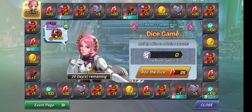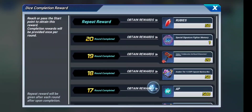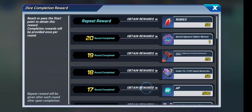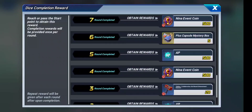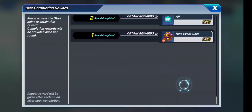Next we have the Tekken collaboration dice game, which is freaking amazing because there are a bunch of good-looking rewards. At level 20 you get a generic SS memory, at level 50 you get rubies, and at the final level you get 50 rubies. You can keep farming — the rewards are not too bad. There are also a lot of APs; you get 500 APs after just one stage, which is a lot.